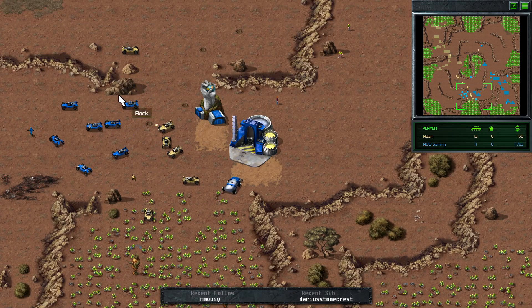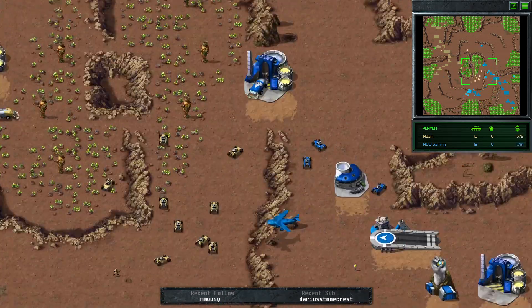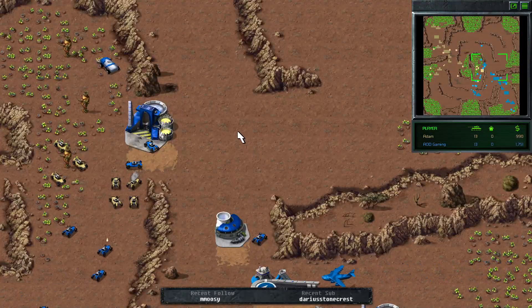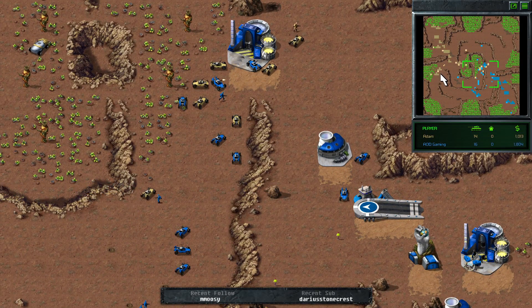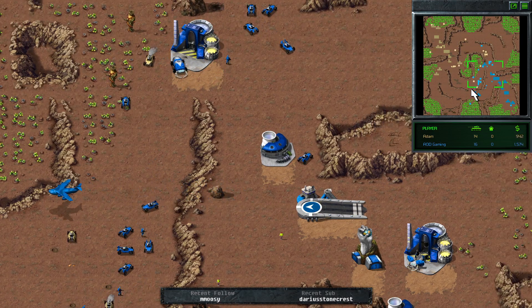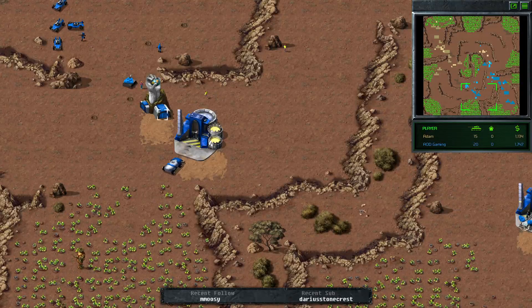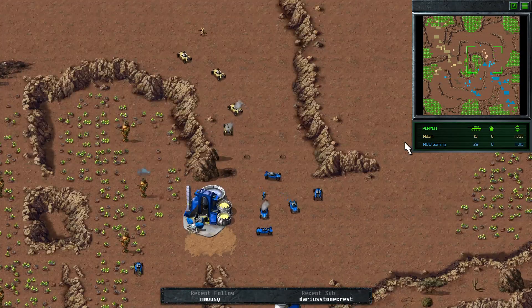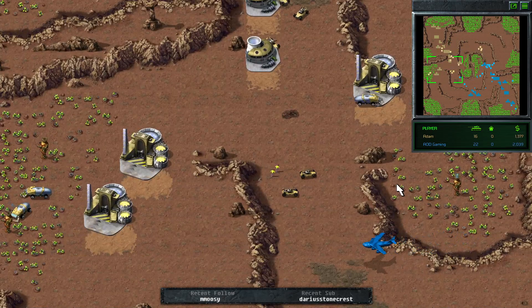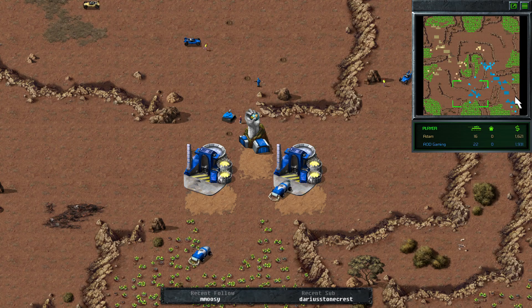AOD trying to block off the escape for Atom's buggies. Atom now opting to go up towards the top ref — he might get it. We're hearing a sell-off of the silos from Atom. Now up to six refs on Atom's side versus five on AOD's. Looks like Atom is getting a second strip up. AOD has a hand-and-odd and a turret to help reinforce, but this has set him back in terms of eco. Atom's definitely got an economic lead at the moment.